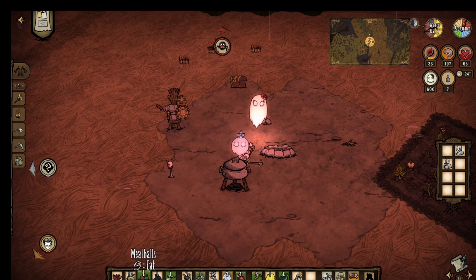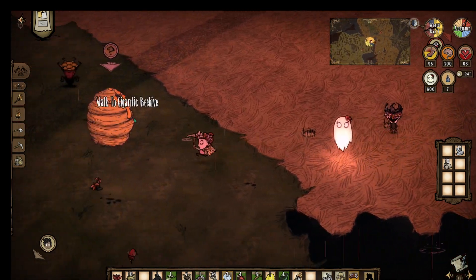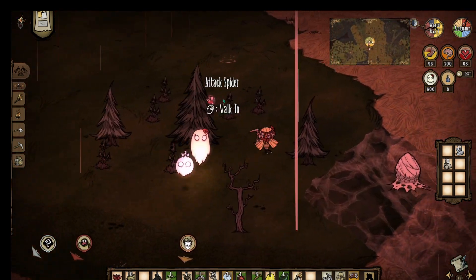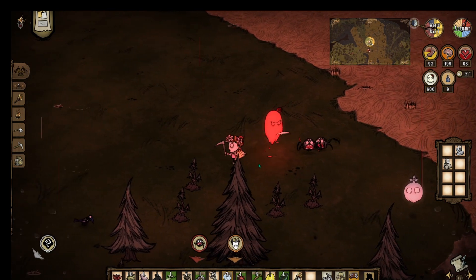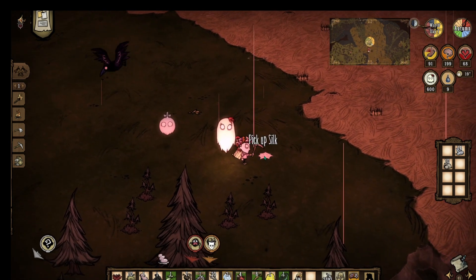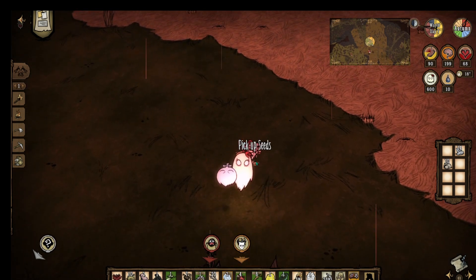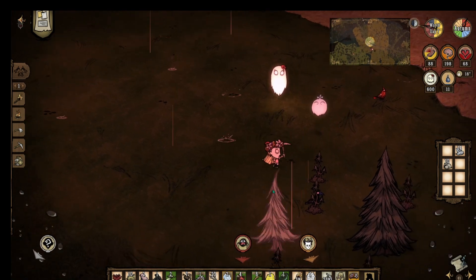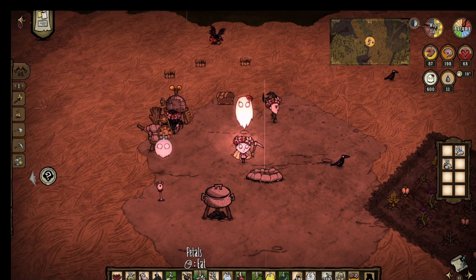No meat available. Someone needs to find spiders. One player has three rabbits on them. The spiders are spotted nearby. Players discuss keeping spiders around. Rocks are gathered and cut stones are made — two stones are ready. The alchemy engine is completed.